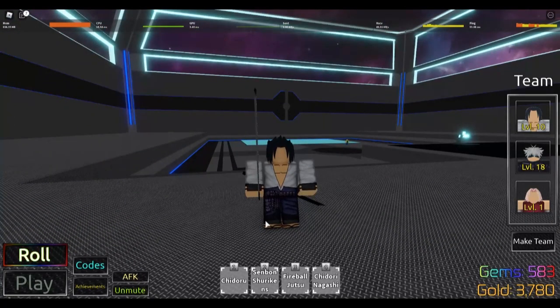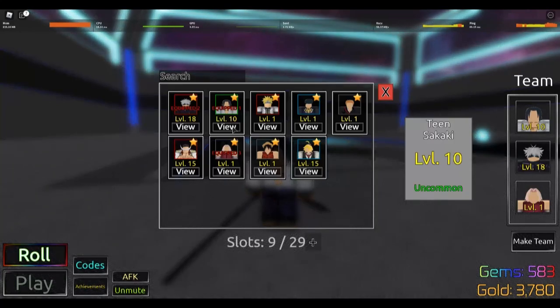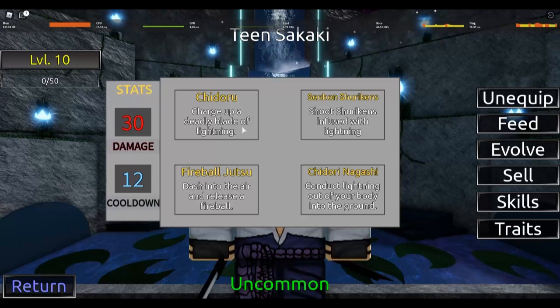Is Sasuke good? That's the question right now. Let's look at his skills. There's a normal Sasuke too, like a common one, but this is the uncommon one. Let's look at Chidori — it does 30 damage, 12 cooldown, so it's pretty average. 30 damage is near the high end — actually no, that's pretty average considering the highest goes up to like 70 something.